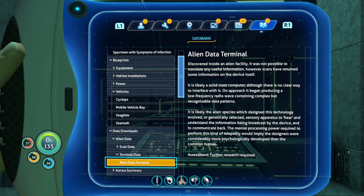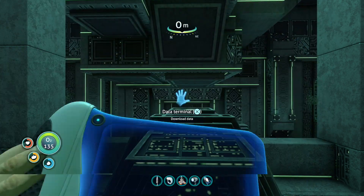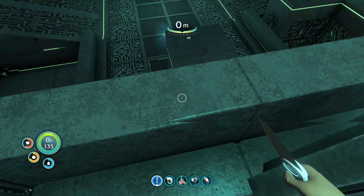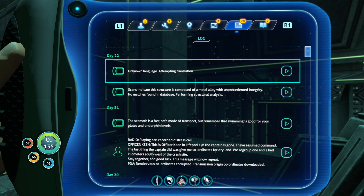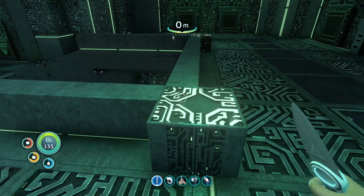Discovered inside an alien facility: this is an alien data terminal. It was not possible to translate any useful information, however scans have returned some data on the device itself. It's likely a solid-state computer with no clear way to interface with it. On approach, it began producing a low-frequency radio wave containing complex but recognizable data patterns. The alien species which designed this likely evolved sensory apparatus to hear and understand information broadcast by the device. The mental processing power required for this kind of telepathy implies the designers were considerably more psychologically developed than the common human. So we've downloaded that data but cannot listen to it yet — I wonder if we can get the tools to sort it later.